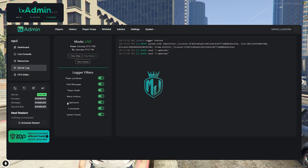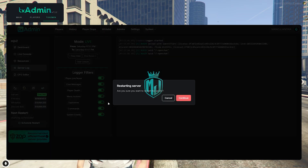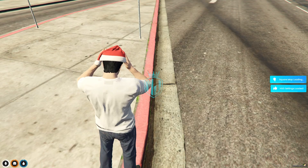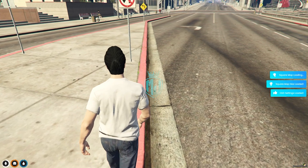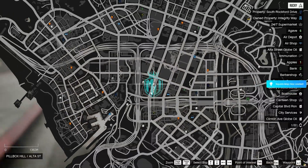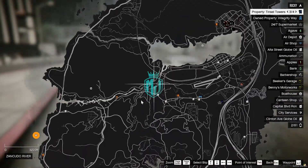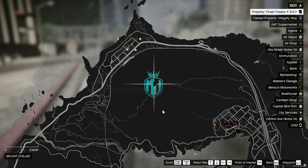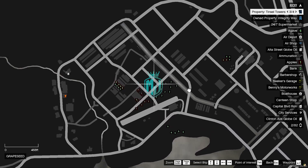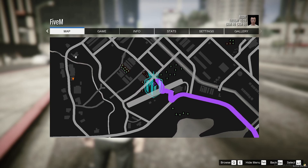Now we simply restart our server once, then we can use our new advanced farming script. Let's restart and join the server again. Once joined, we need to go to the farming location — let's head to Paleto. Right here, as you can see at this location, you will see the blips on the map, so let's go there.